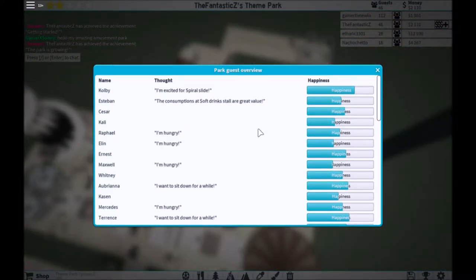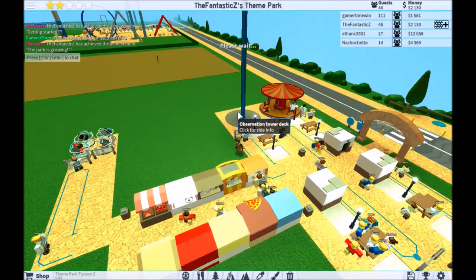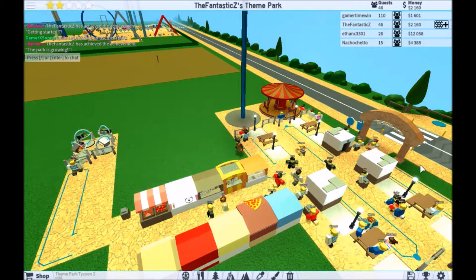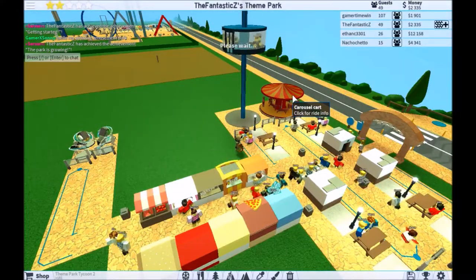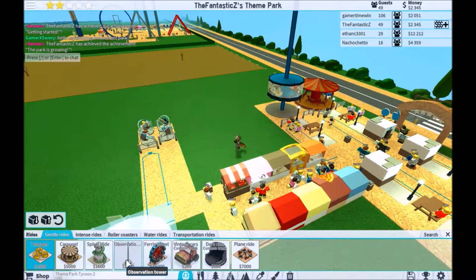I'm hungry, I want to sit down. Observation tower is extremely cheap — fine, I'll make it $15 so it won't be extremely cheap. The restroom stall is very affordable. Carousel is too expensive — fine, I'll put it down to $18.